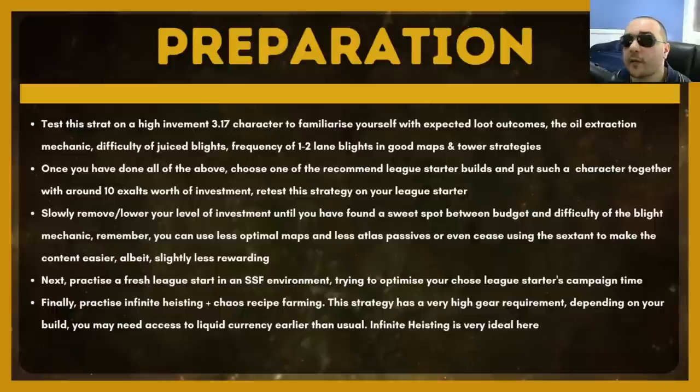The next step is to start practicing your campaign times for your chosen league starter. The league starter you've chosen is probably not one you've practiced the campaign with recently, so it's a really good thing to go back and try to get that time under five or six hours at absolute worst — you don't want it taking eight to ten hours, as that's really going to hinder you and throw your entire schedule off. The final part of your preparation is going to be practicing infinite heisting with chaos recipe farming. We're going to be doing infinite heisting because you need a lot of currency to put together a character capable of actually completing these blight encounters, and infinite heist just happens to be the most efficient way of doing this.